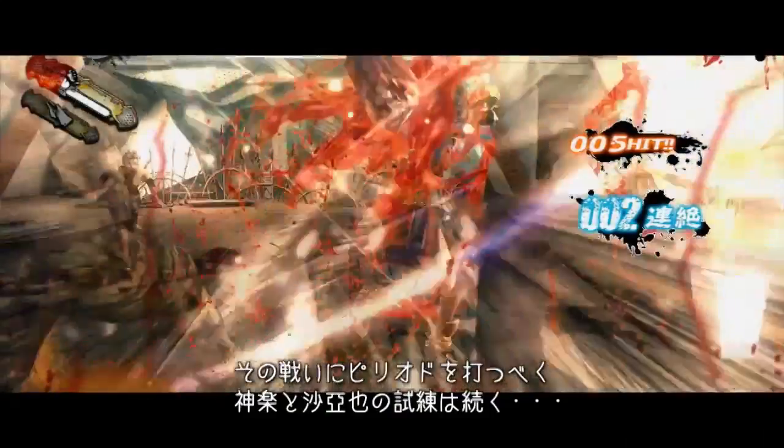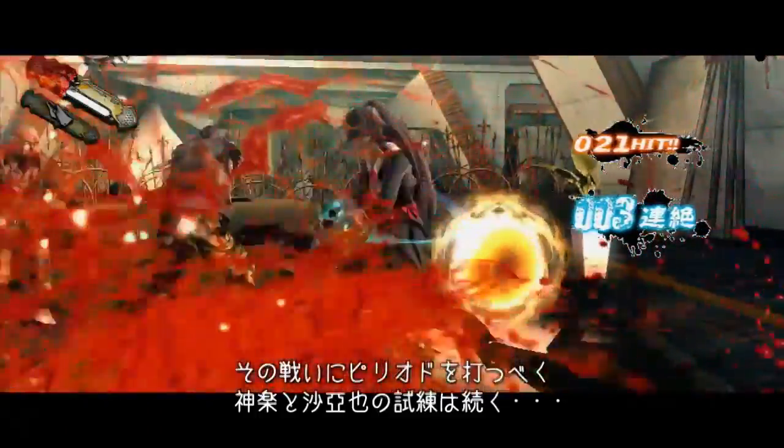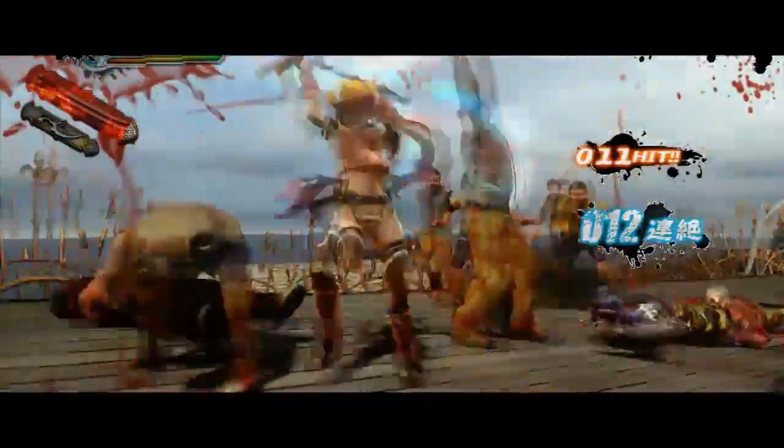Since ancient times, the special bloods have fought the vampires. Kagura and Saya are trying to end this feud — against adversity, death, power, and evil.